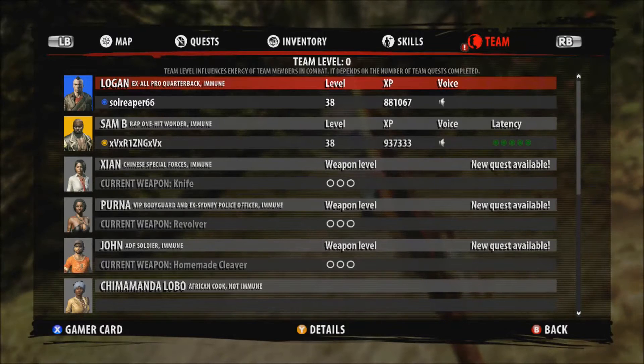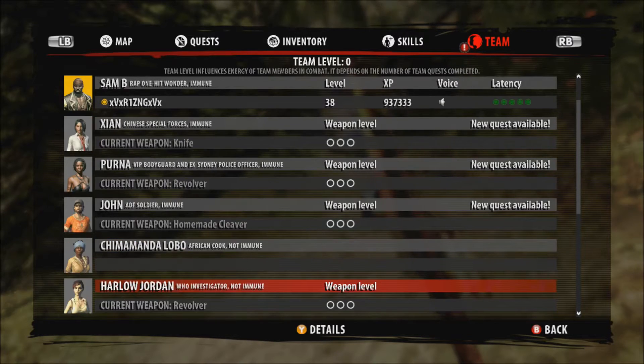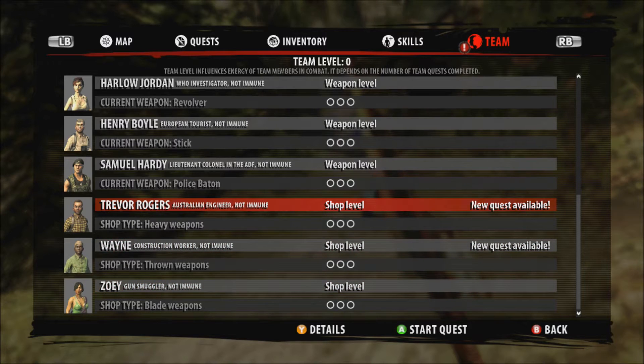What I'm gonna do is send someone — who should I send? I could send Zia, Perna, John... I don't know what his skill does but if you send some of them their weapon level goes up or their shock level.